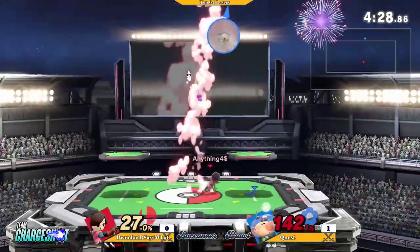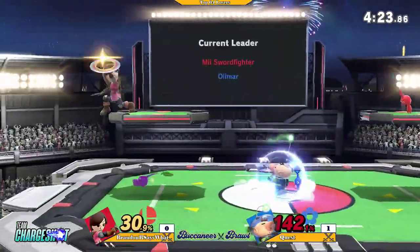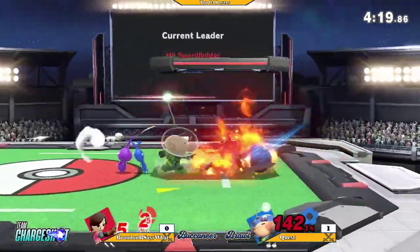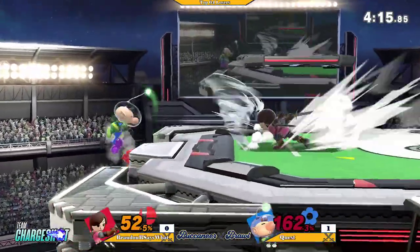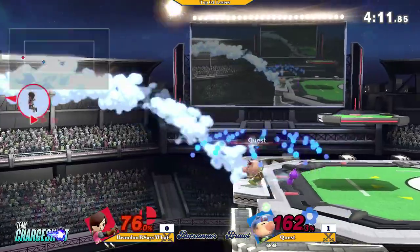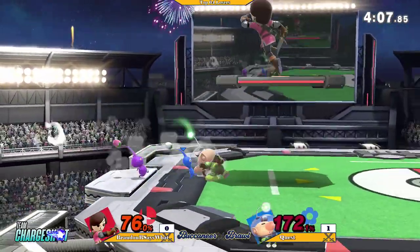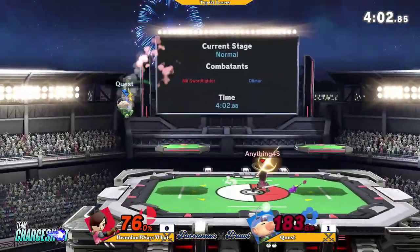Up tilt. Going to look for the back air. These Sword Fighter aerials are super strong — they're all kill moves, with the exception of a couple. Up-B. Try to get this side. Back air. Another up-B coming from Brandis as well.